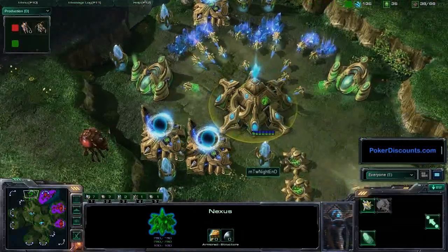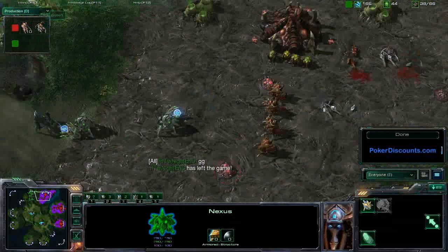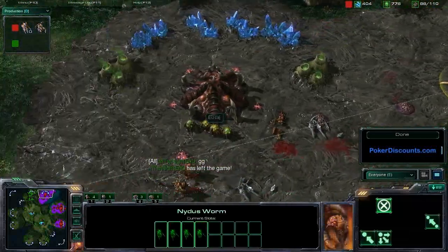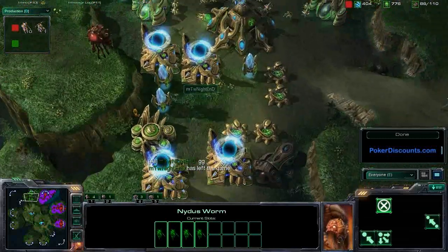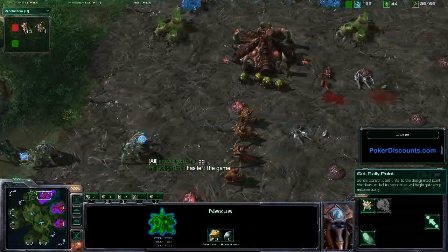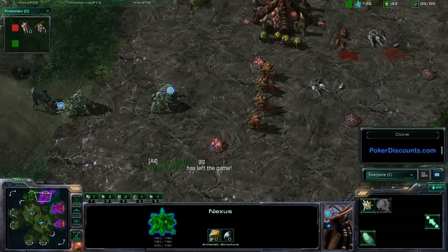Nightend actually has a pretty decent-sized army, but I don't know if he's going to be able to kill off the rest of these Hydras. If he loses this army he's probably all but done. He's spent basically all his resources and is down to only 30 gas, not having had enough time on that assimilator. And Nightend does call GG here. Some amazing Nidus Worm play out of Sierra - excellent, excellent work by him - that Danish Zerg player against Nightend to win this Go4SC2 game. Hope you guys enjoyed that, and please stick around for more commentaries in the very near future.